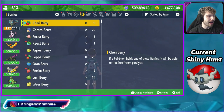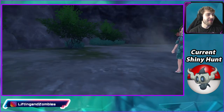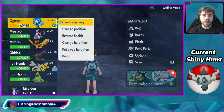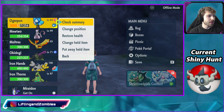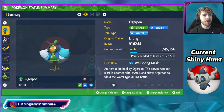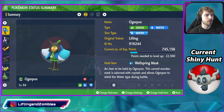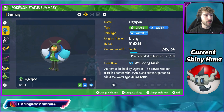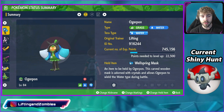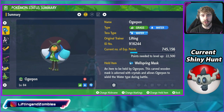I do love that a lot. And here is the other form — the blue form right here. That also looks very good too. And if you check your Ogerpon with that respected mask and check the summary — yes, its typing does change. Now it's a Water type. The Cornerstone mask was Rock type, and the Red mask, I believe, was Fire type too. So yeah, the typing changes and the Tera typing changes as you change the mask on Ogerpon. It looks absolutely amazing. I love this feature for this legendary Pokémon — it makes me like the Pokémon so much more.